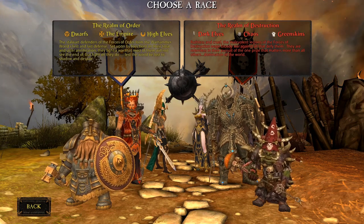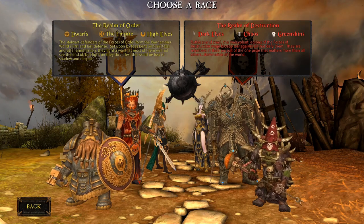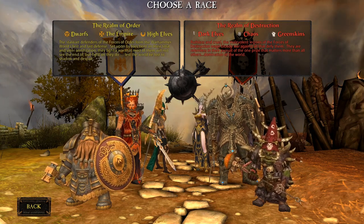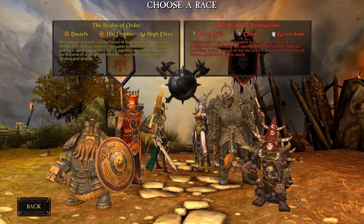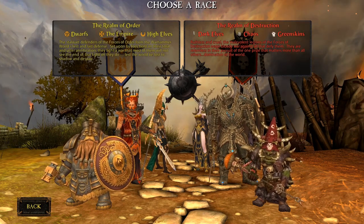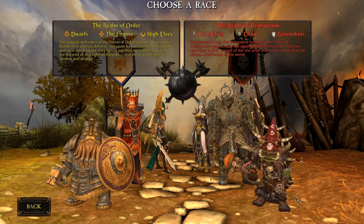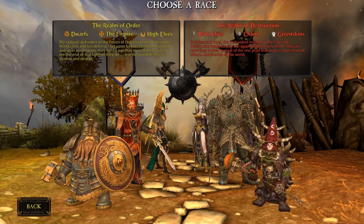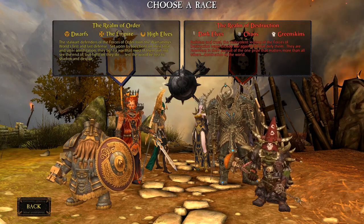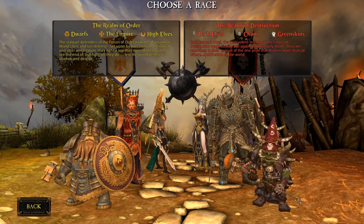Every race has four unique classes, making 24 unique characters in this game. No class has a 100% mirror on the other side. So every class is unique with its own skill sets, gear, tactics, everything. They might look alike in gameplay, but they are not 100% the same.